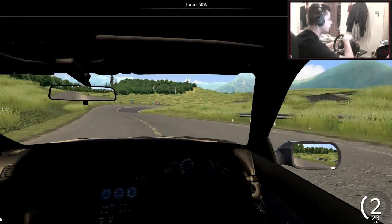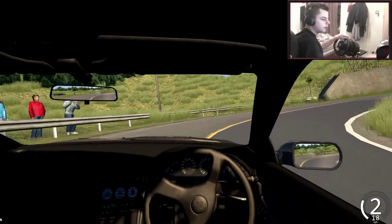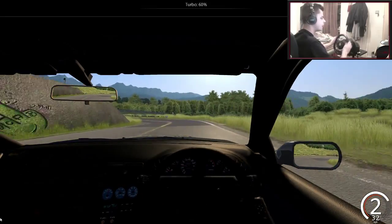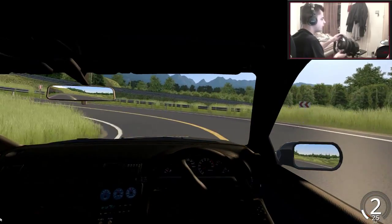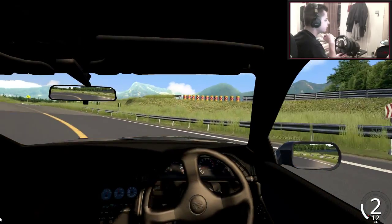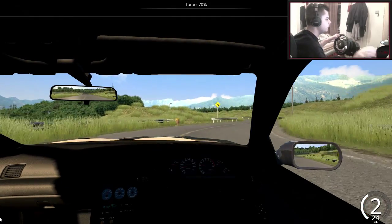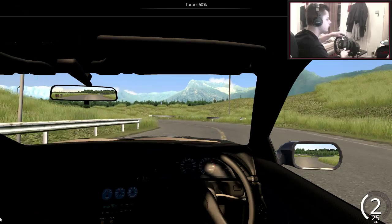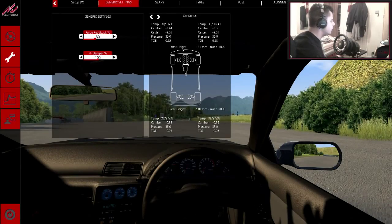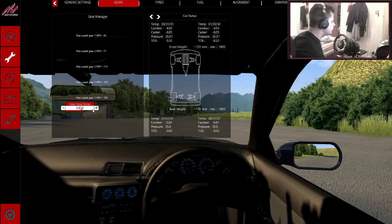So let me turn up the turbo a little bit more. Let's see where this map is going because obviously with drifting you have to be in a flow, and if you lose that flow it can mess up a little bit. And one thing I am going to do is just shorten the gear because that felt very, very long there.